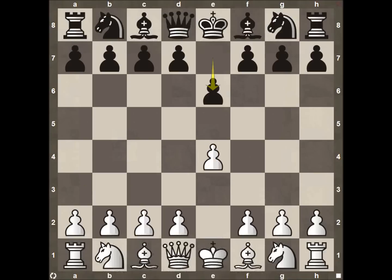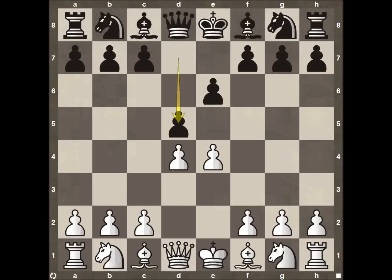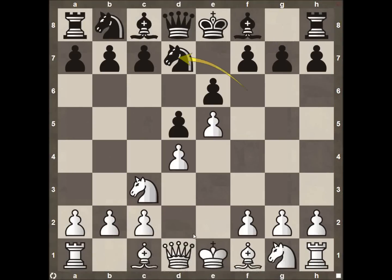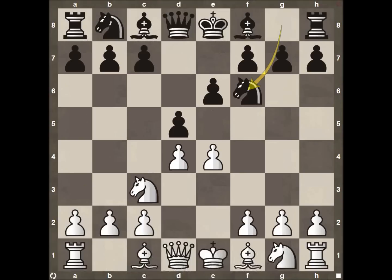Nakamura starts out with pawn E4, pawn E6 — so we see the French defense. Pawn D4, pawn D5, Knight C3, and then pawn takes on E4. Not the most common. Typically you'll see Knight F6, pawn up to E5 bringing the knight down to D7, or with an early Knight C3, because White usually has the option of just playing pawn to E5. But after Knight C3, a lot of times you'll see the Bishop come down to B4, putting a double pawn on the C file.